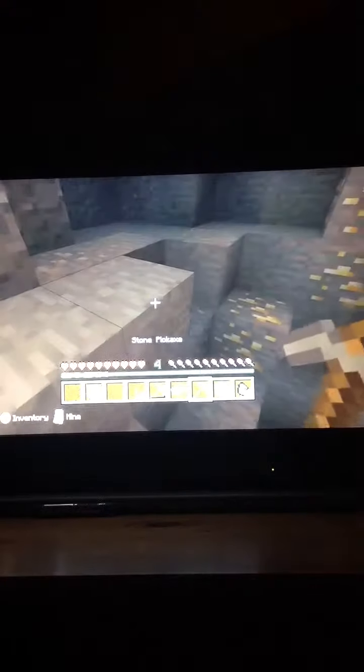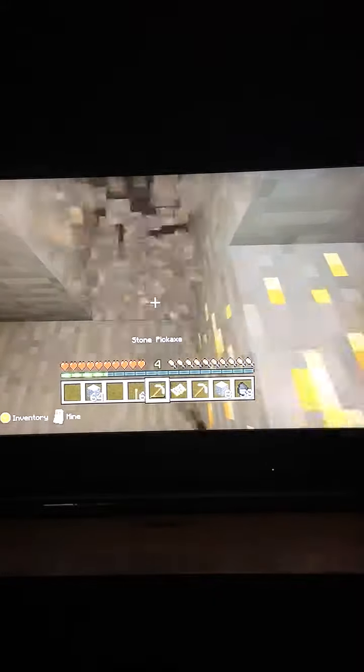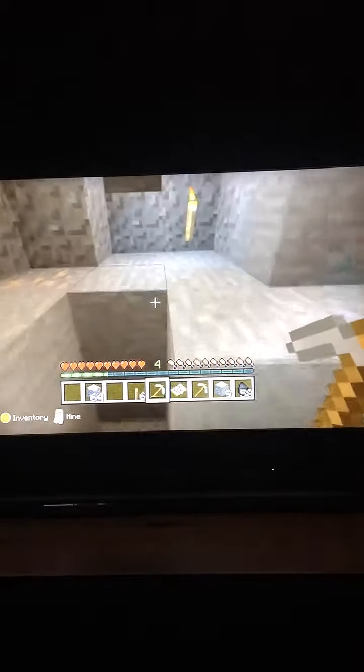So what I'm gonna do is just run around here, place a torch, place another one, mine and get this iron. This looks like a proper cave, not like the one up where we found the other iron.